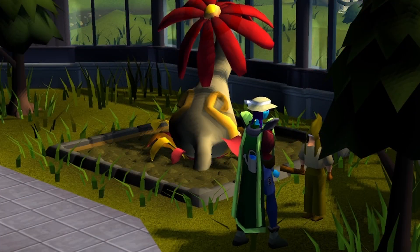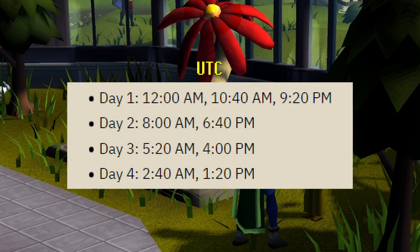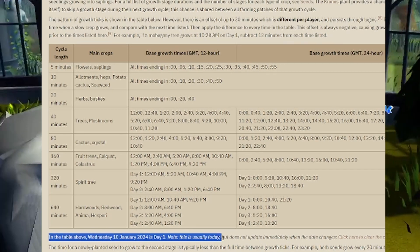I don't personally do this, but if you want to make the most out of the seed's effects, you could take the extra step to plant them around 10 minutes after the farming tick occurs at the following times in UTC. If you're unsure what day the current farming cycle is on, I suggest checking out the farming wiki where you can see today's date in the growth timing section.